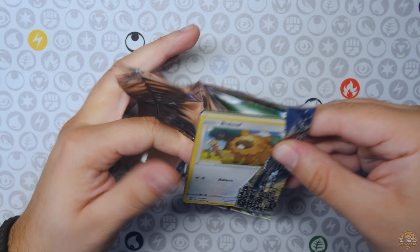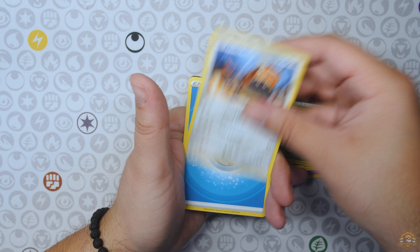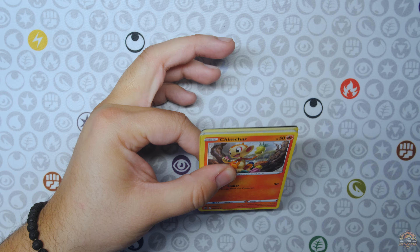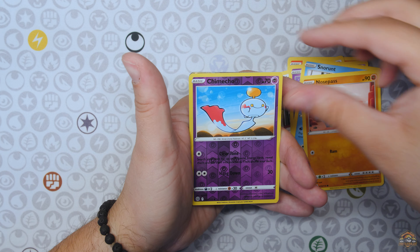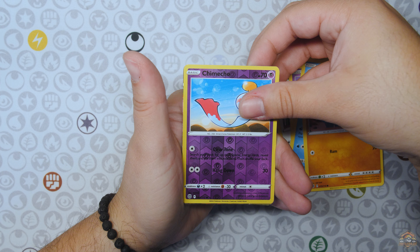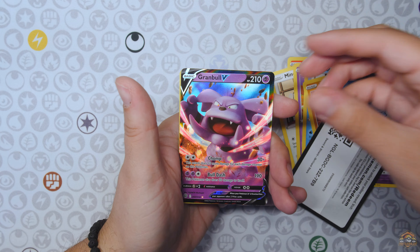Brilliant Stars — I'm not going to look at the code card this time, I'm just going to go straight through. I don't want to be spoiled. Electabuzz, Chimeco, Gible, Turtwig, Cherubi, and Heatran. No hits so far — oh my gosh, these tins are looking like a bust. Nosepass, Chimeco — hey yo, we got something! Let's see if it's something good. Oh, it's just a Grambel V. Nothing crazy, but I'll take it anyways.